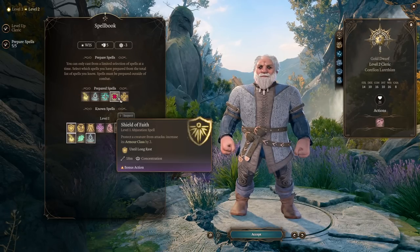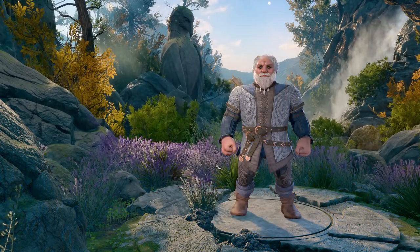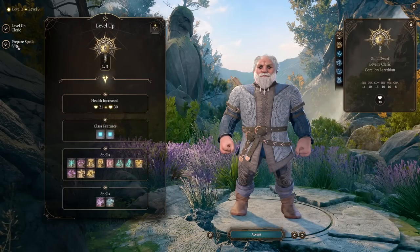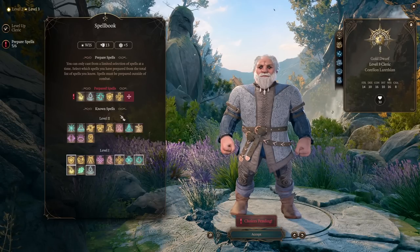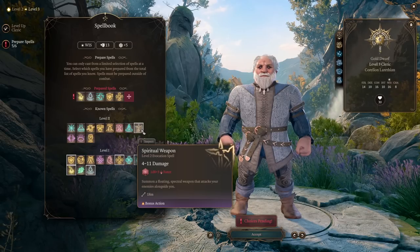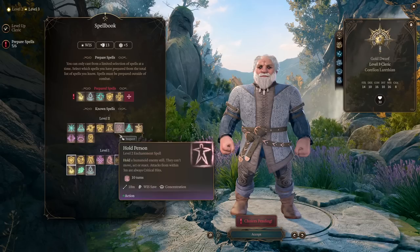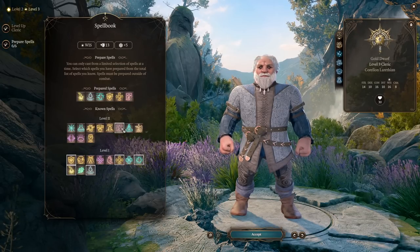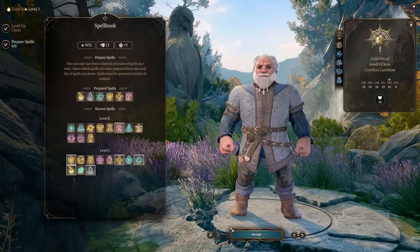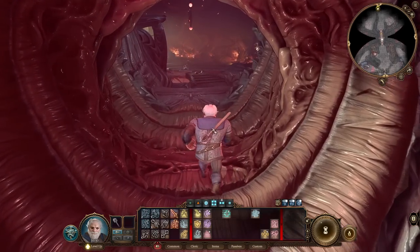Shield of Faith is a nice pick if you need protection, and Bless if you need to hit. At 3rd level we get new spells: Protection from Poison if needed, Spiritual Weapon is a nice choice — you can use it as a bonus action to summon a weapon that fights alongside you and you control it. Or my favorite, Hold Person, to hold targets in place and inflict critical damage to them.